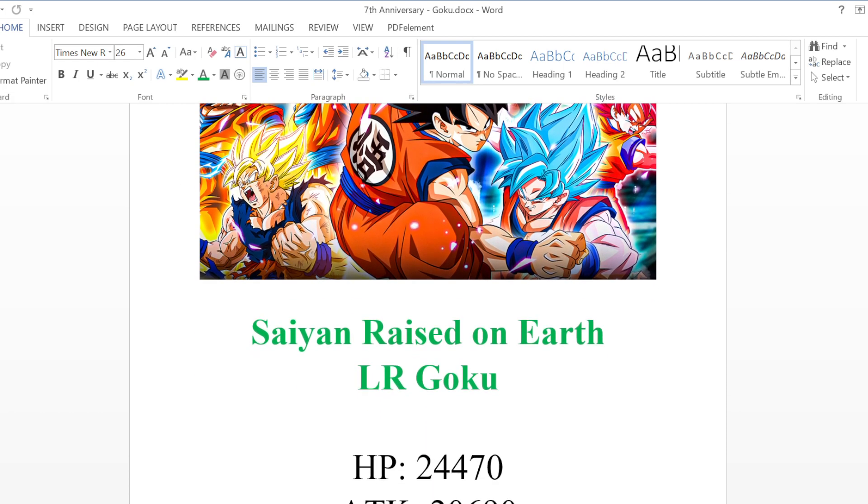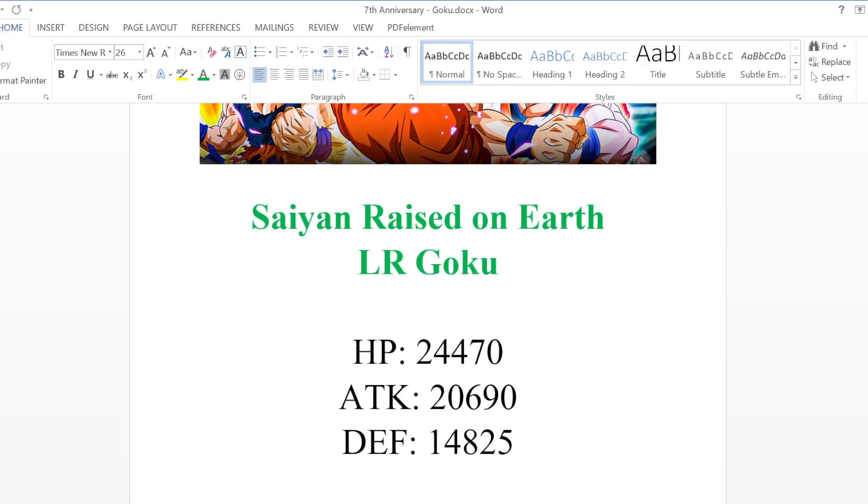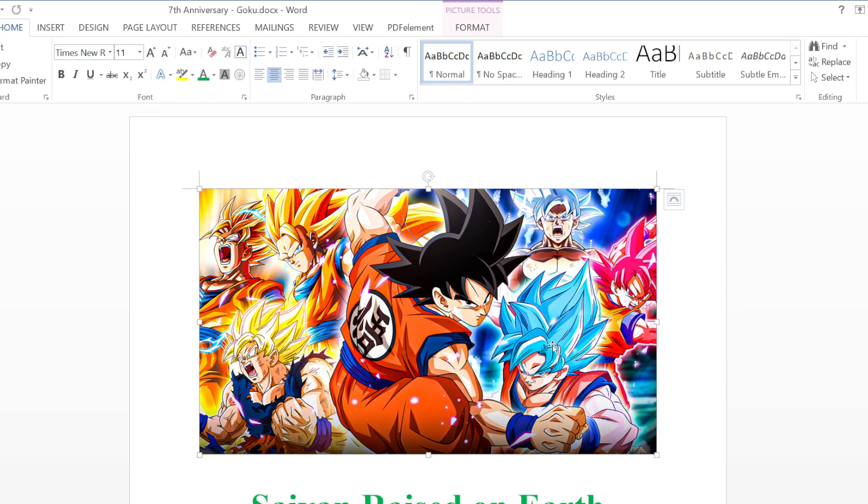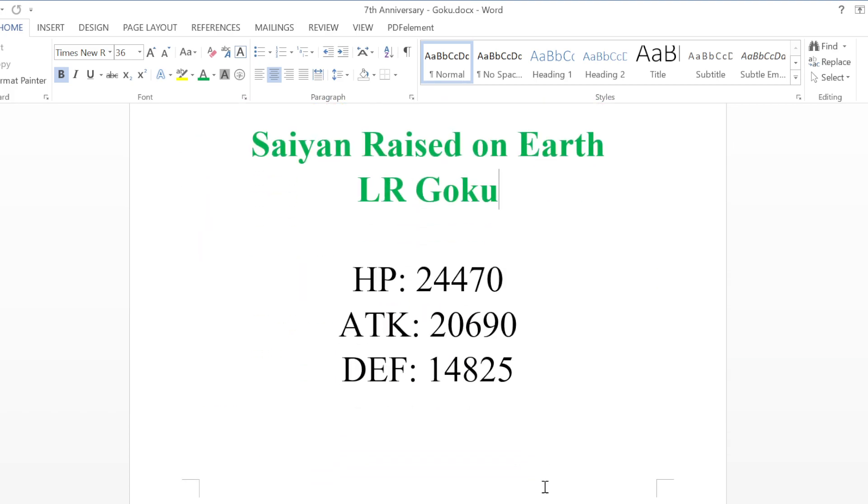So this is Saiyan Raised on Earth LR Goku. Here are the stats — pretty much based these off of what would be normal stats for a summonable LR these days. This is also what I'm probably going to use for the thumbnail, but this is what I imagine the art is going to look like. The reason why I decided to do this is because I was inspired by something that Dragon Ball Heroes did.